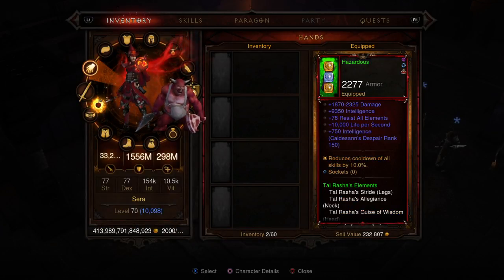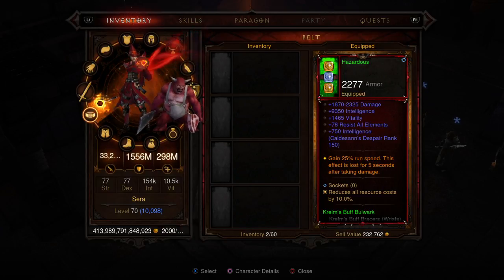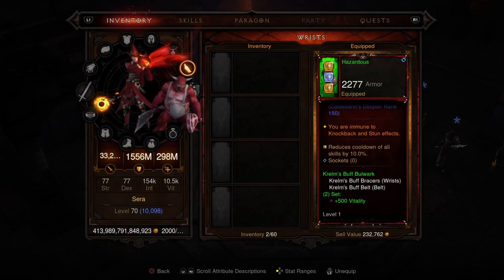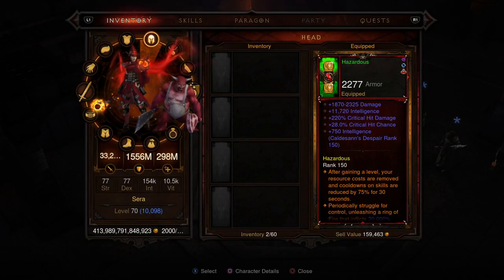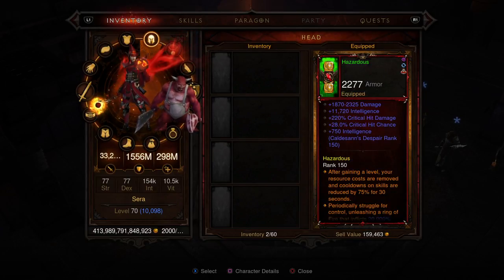Next we have the Tal Rasha's set — it is the complete set. We don't have the belt because we are using the Crumbs Buff Belt to give us the increased run speed, which is also really cool, especially since we have the bonus from the bracers that keeps us immune so we can use our helmet gem to increase our stats. We have the shoulders that make sure our items don't break, because everyone knows that sucks, especially if you can't get through a rift.